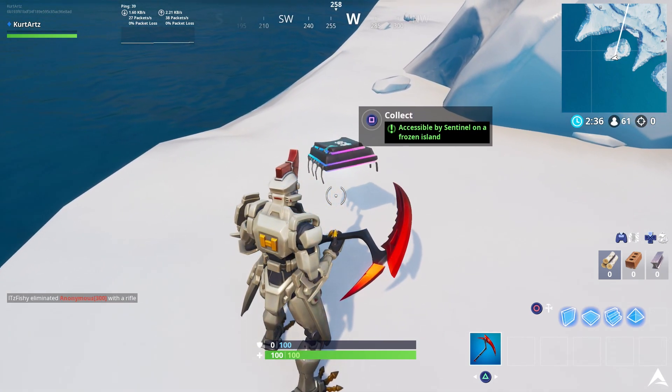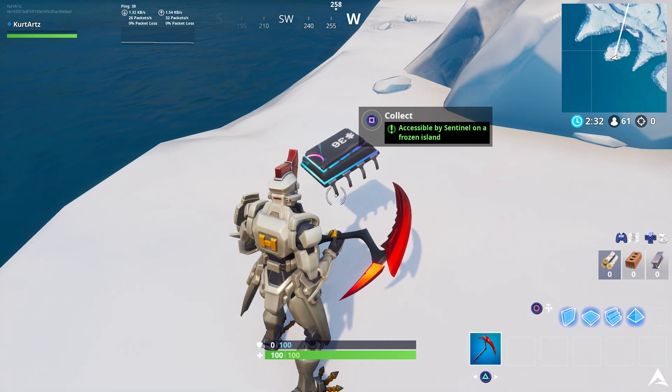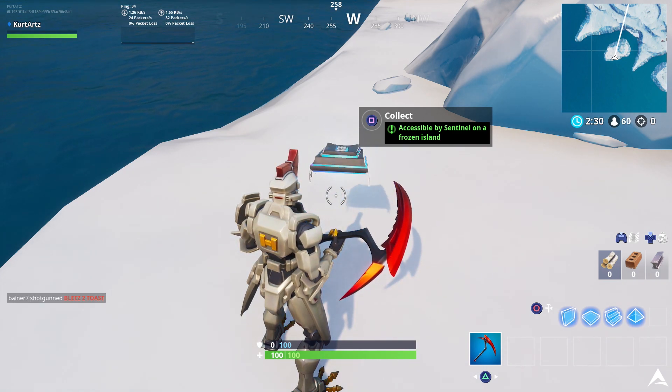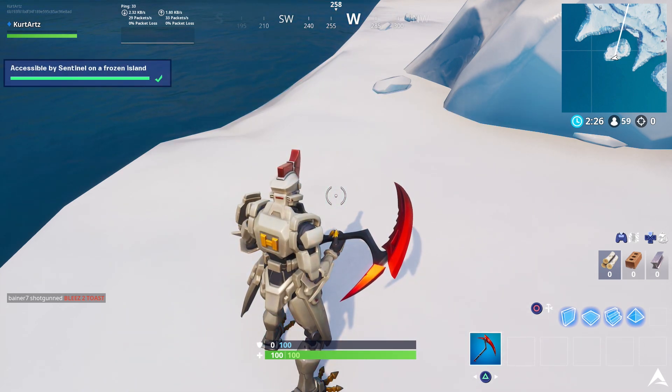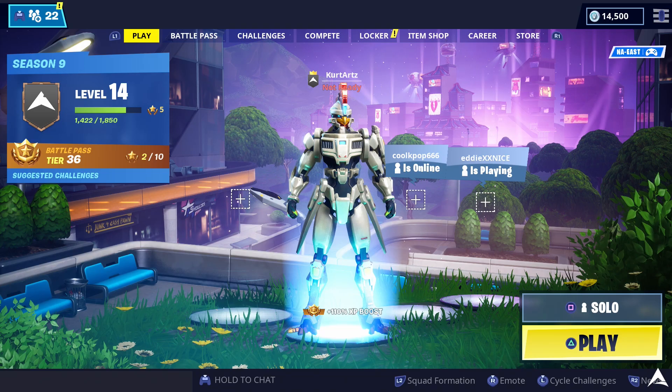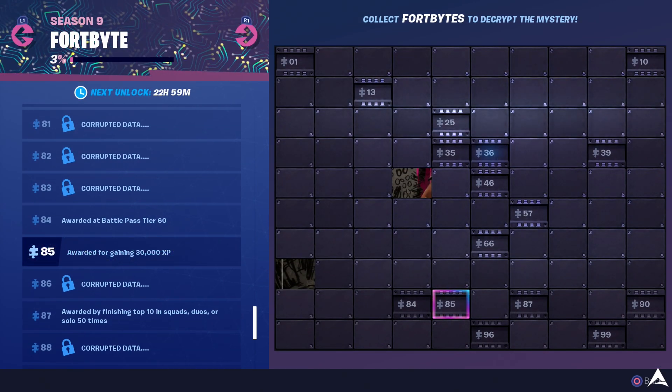So obviously here we do have that skin. All you have to do is go and collect it and then you guys are good to go. You can either leave the match or continue playing. Once that's done, you guys can go back to the actual Fortbyte challenge section, where you're going to see that the part you picked up, which is number 36, is going to be placed into the rest of this grid puzzle.